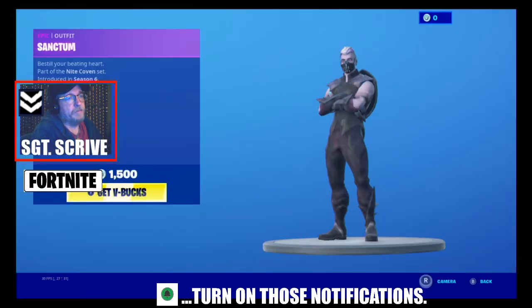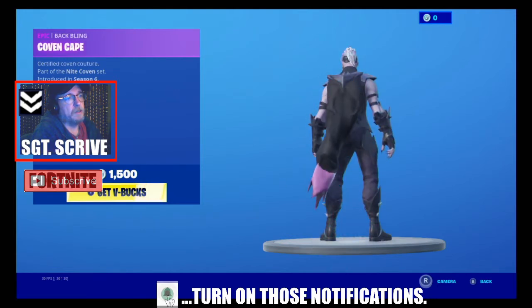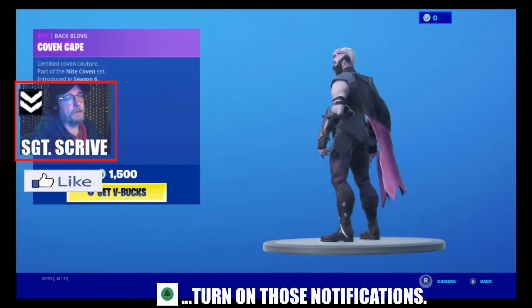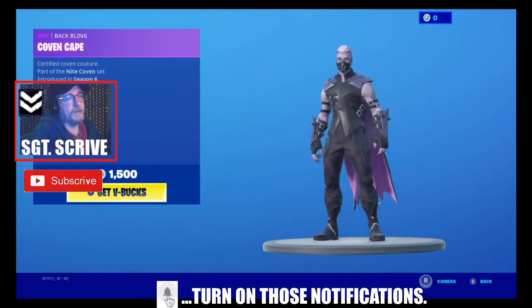And Sanctum is back in the shop. Sanctum, part of the Night Coven set introduced in Season 6, and he comes with a cloak or cape, a Coven Cape. See the pink lining on there. $1,500 V-Bucks.